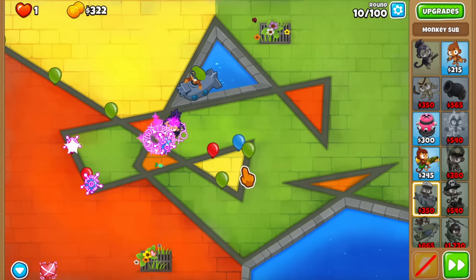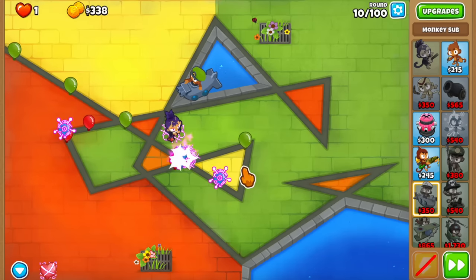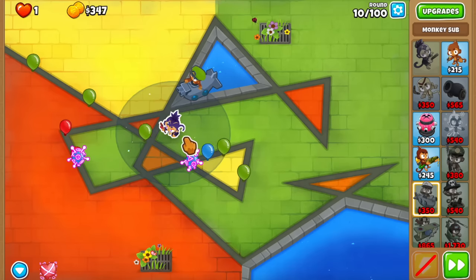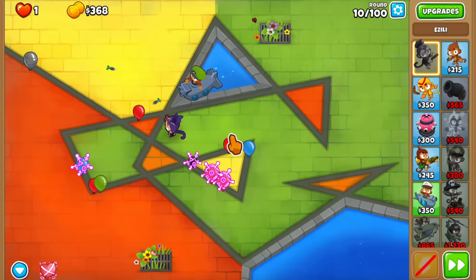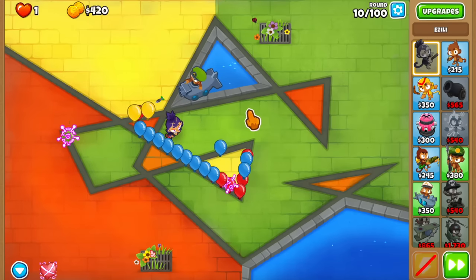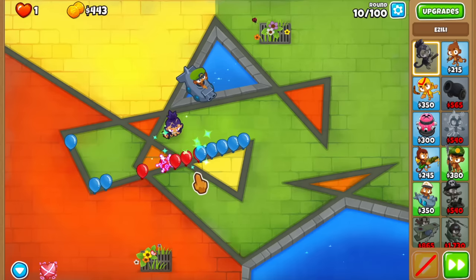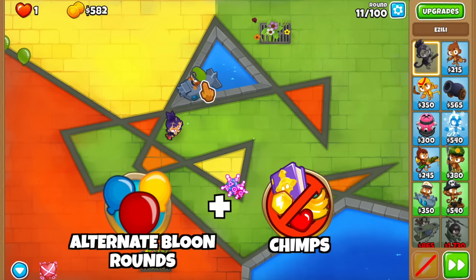In some rounds, this bug is going to make Bloons TD6 literally 50% easier — it just removes the HP, and that is what makes it so broken. The only appropriate way to test this is by combining two game modes: we're playing ABR, the alternate bloon rounds, in combination with Chimps mode.